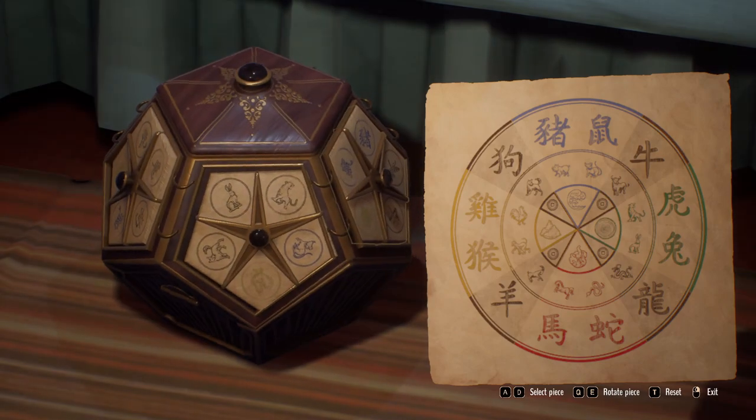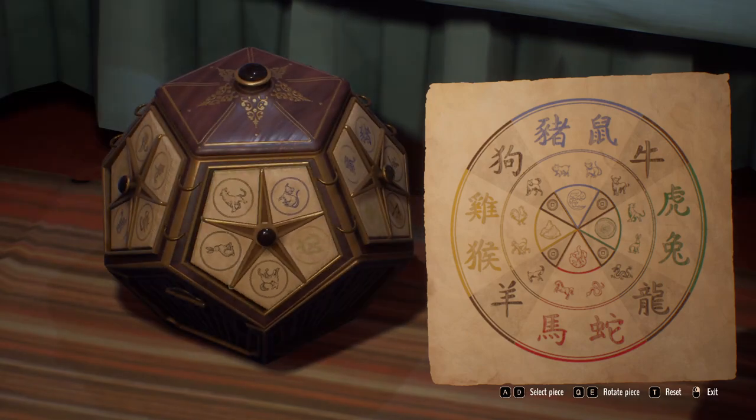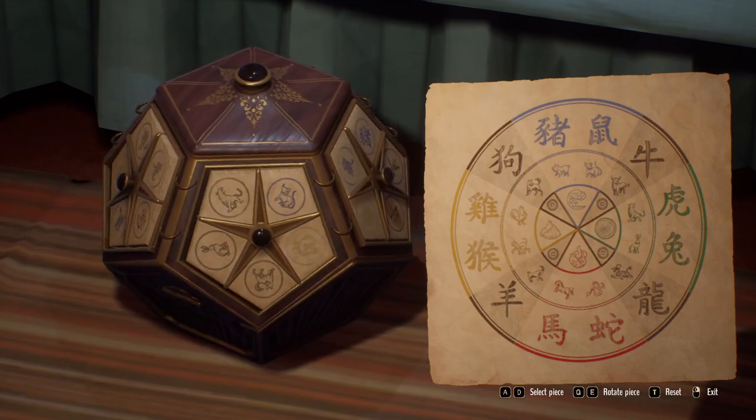Let's go over to this side and see if we can match again. We're obviously going to need to match the blue rat at the top — and does that match? We have two yellows below, so that's a perfect match as well.